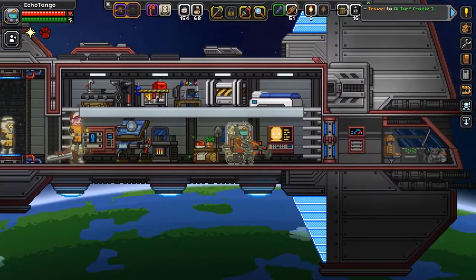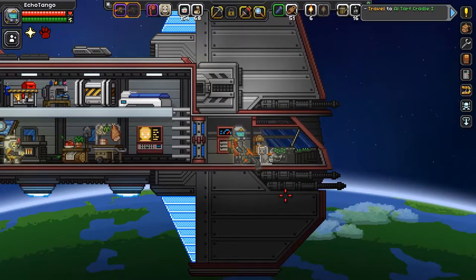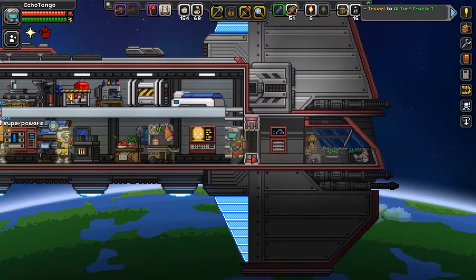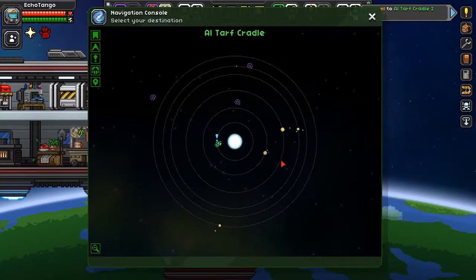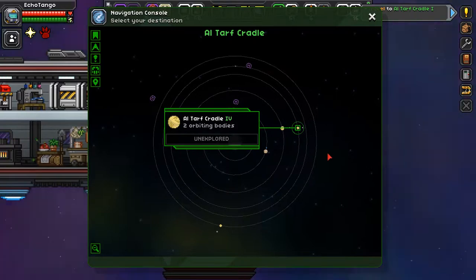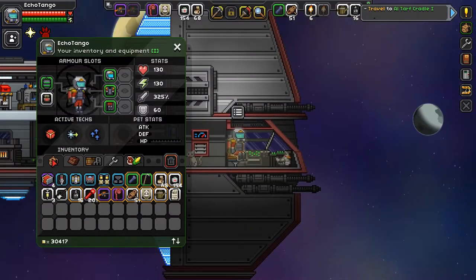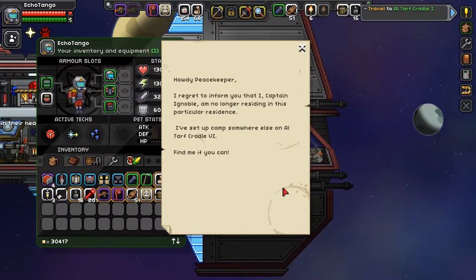According to that computer, we need to go to Altarf Cradle 4. Get out of the way, cat — I need to get to my chair! We need to go to Altarf Cradle 4, if I'm not mistaken. Actually, wait — let me check the handwritten note again. Reading it: 'Howdy, Peacekeeper. I read to inform you that I, Captain Ignoble, am no longer residing in this particular residence. I've camped somewhere else on Altarf Cradle 6, not 4. Find me if you can.' I read that so wrong! Altarf Cradle 6, not 4. This is Altarf Cradle 6 — go.